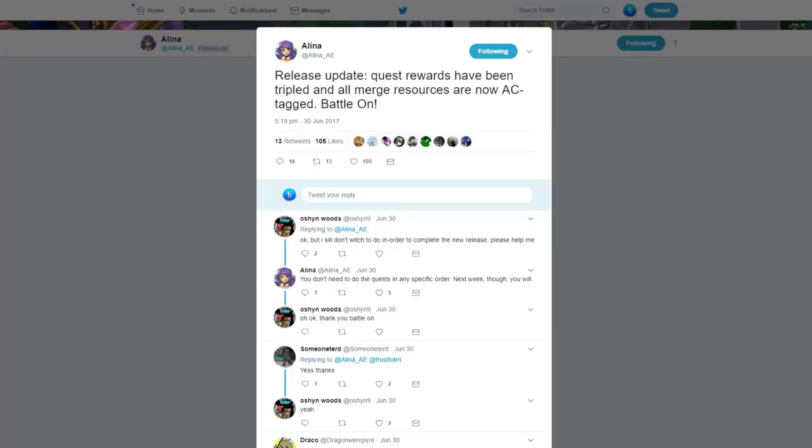First off, if you did the quest line last Friday and thought the merge items cost a little too much and the quest didn't give enough rewards — they've balanced it out more, so it's easier to get the merge items. If you want to go get those armor helmets, and I think there are some weapons too, those are a lot easier to get now. This change happened around Saturday or Monday, but if you didn't know, you can go back and get those merge items really easily now.